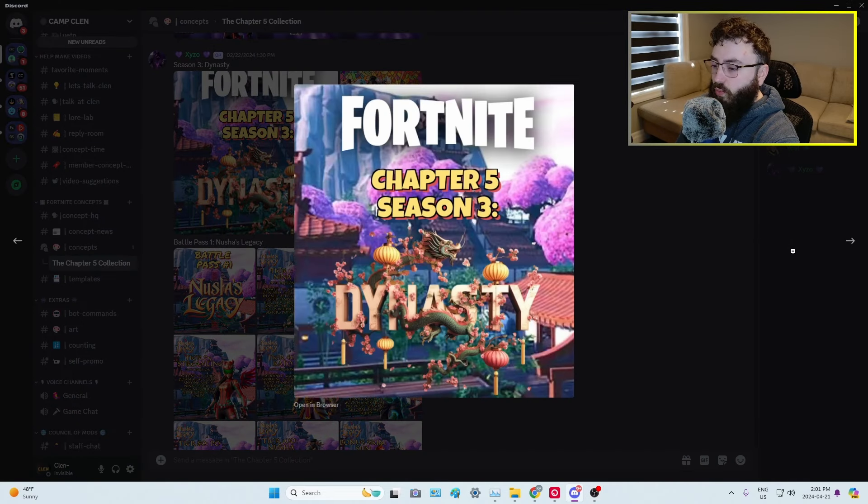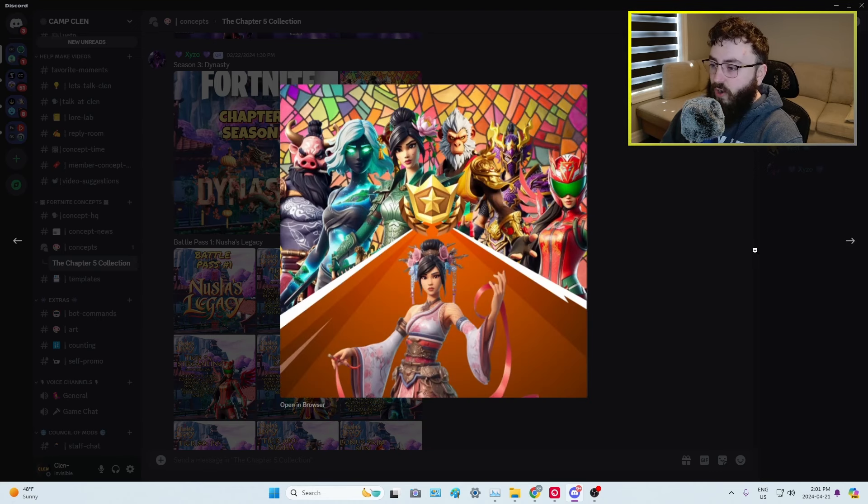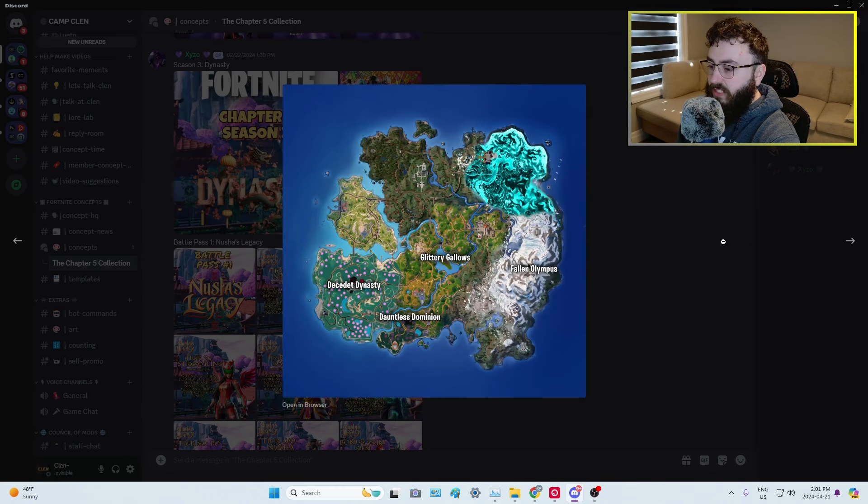Season 3, Chapter 5 — Dynasty. Taking a look at it right now. There is a disclaimer: a lot of this has been created using AI, especially for the skins. I don't know about the background or if this is from creative mode, but regardless it doesn't really matter — I'm excited to look at the art and concepts. Starting off we have the Battle Pass overview, and these skins look beautiful. We also have the map concept with big changes. I believe the map concepts were done by Carlo.